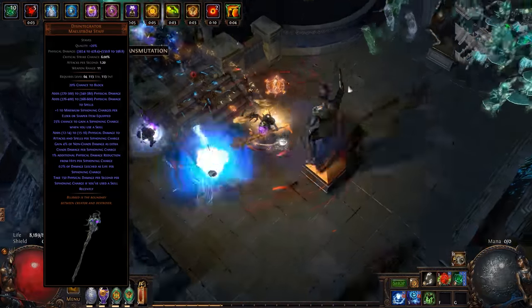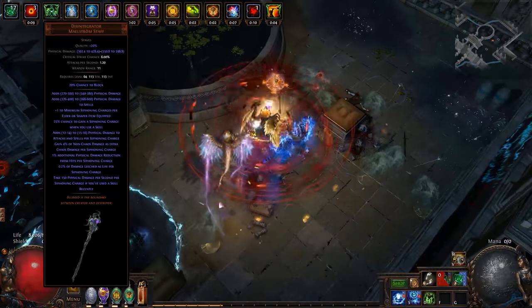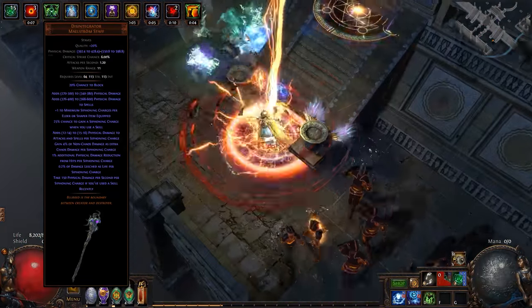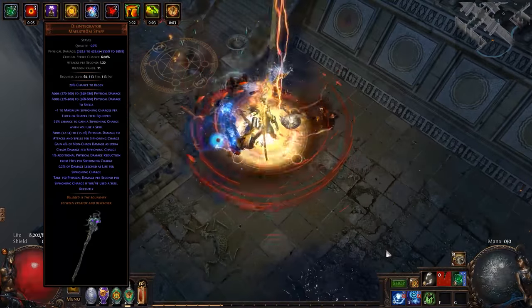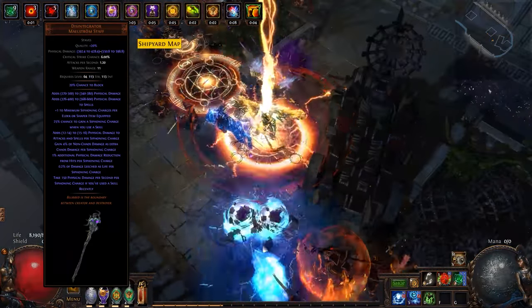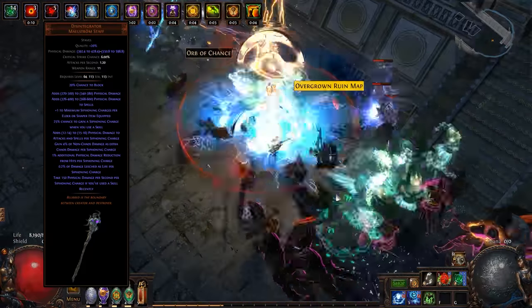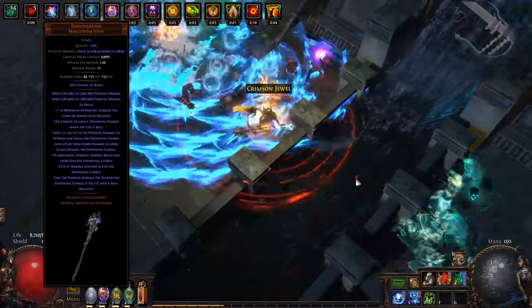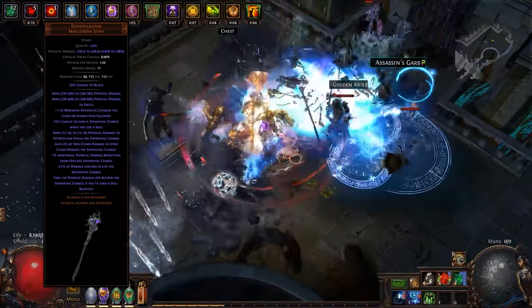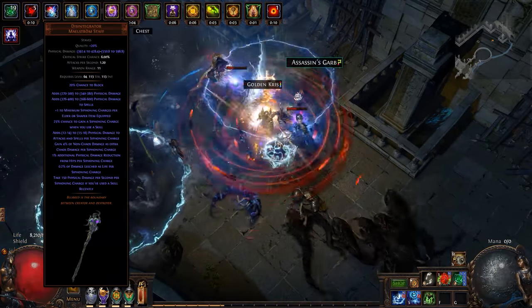You are easily able to gain more than 8,000 life with any other chest. The big selling point of the Disintegrator is a crazy amount of flat physical damage it adds to any spell, along with granting you a new special charge type: siphoning charges. Siphoning charges are generated upon using skills, and you gain more maximum charges by having other shaper or elder items equipped.